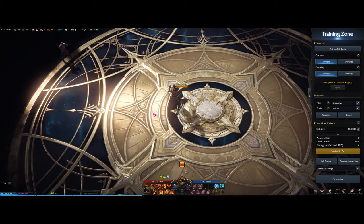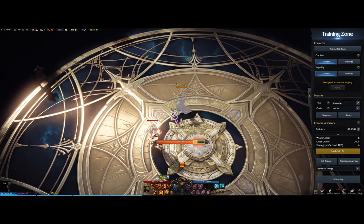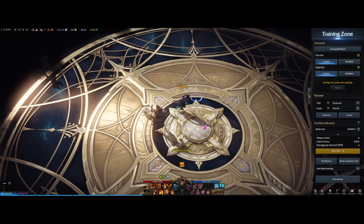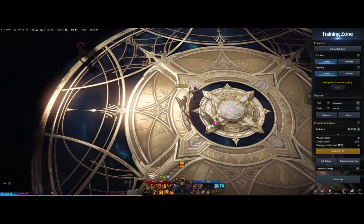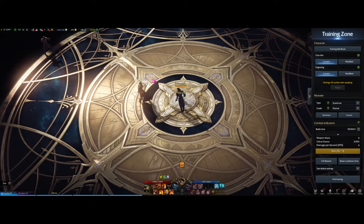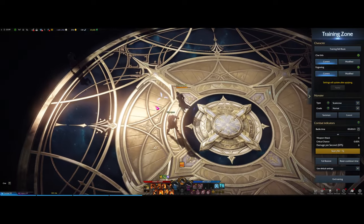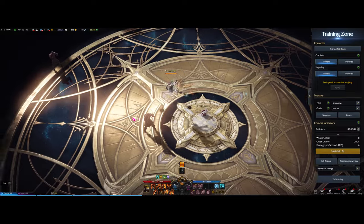Also, regarding CC immunity: if you get a CC off, the opponent cannot be CC'd again for a short time — they're given a white shield. Make sure you do not use a CC if they have that shield. And as mentioned, opponents will get a yellow scale over their head if they're CC'd in hit-stun for longer than three seconds — they'll be force knocked down. If they have a get-up that's bad; if they don't, they're stuck on the floor.